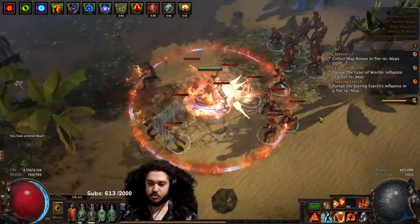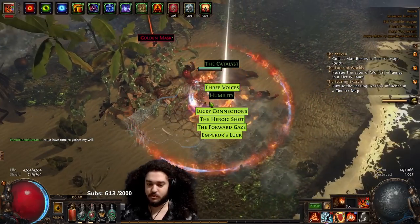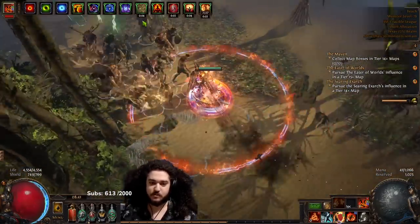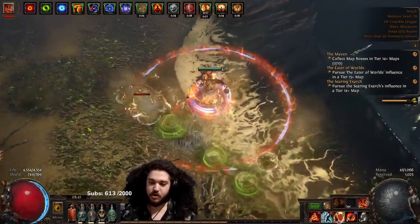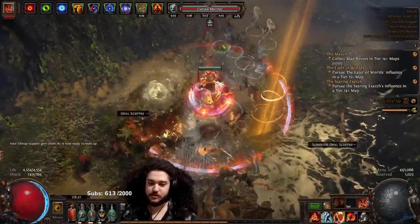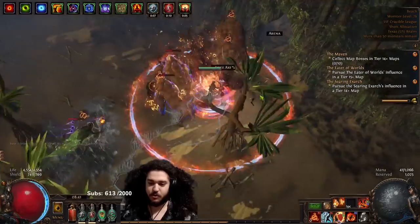A lot of people are going to ask the common question: what is the difference between an RF Inquisitor versus an RF Juggernaut? One of the main things to understand is that Juggernaut is a lot more beginner-friendly because it gets its core defensive layer — Unbreakable — from the ascendancy, so your character just grows stronger as you ascend. Inquisitor is similar because we unlock Pious Path, which gives incredible sustain and can even sustain energy shield. But regen is only one defensive layer. For newer players, I really recommend going block-based on Inquisitor — it won't be face-tanking red-tier content without it. The block-based route typically requires a Shaper shield crafted with percent life gain on block.